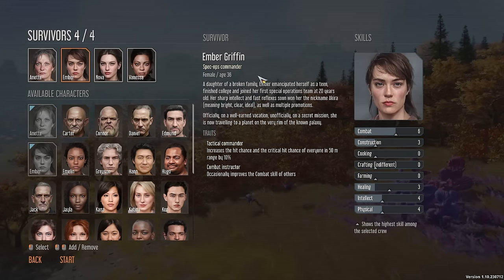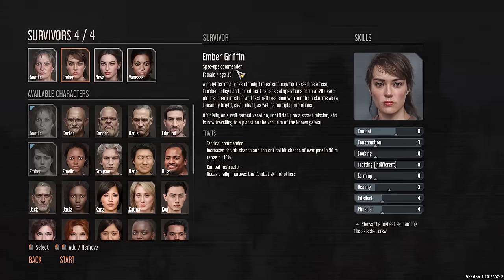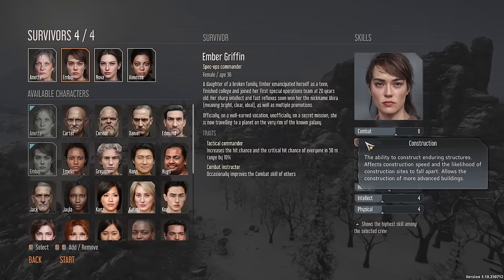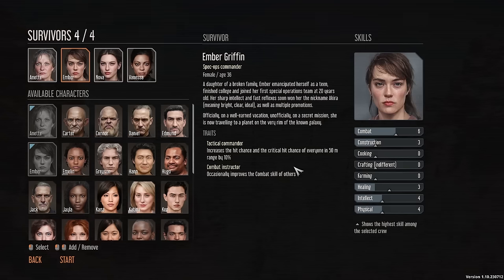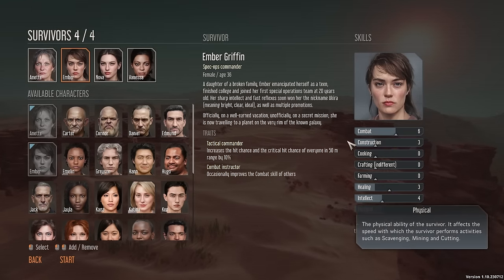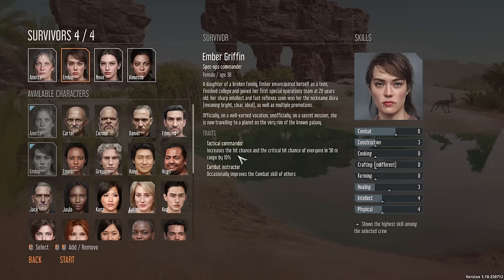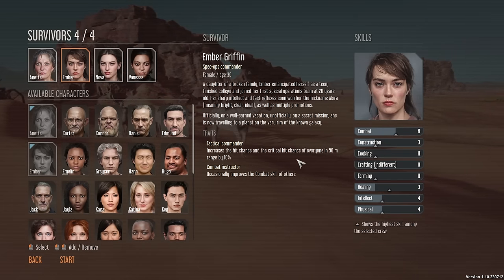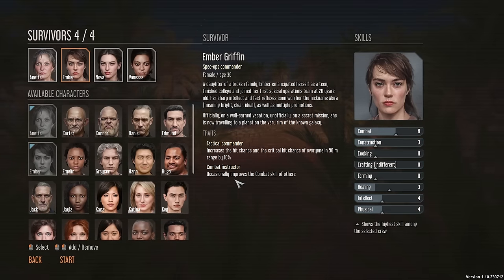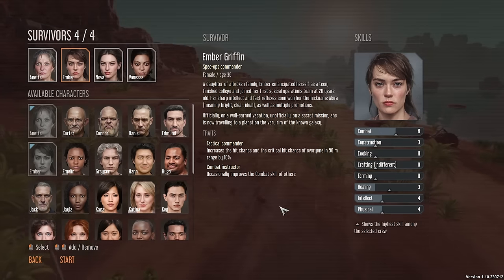Next up we have Ember, who is or was a Spec Ops commander. As you might imagine, they're very good at fighting — combat of six, that's very good. Construction of three, so they can do some building work. Cooking, crafting and farming at zero, but that's okay because Annette can do that. Their traits are quite fighty too: tactical commander increases hit chance and critical hit chance of everyone within 50 metres range by 10%, and they're also a combat instructor who can occasionally improve the combat skill of others.